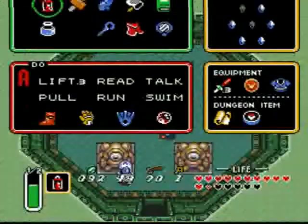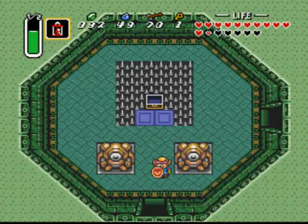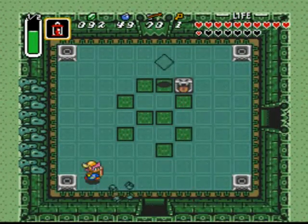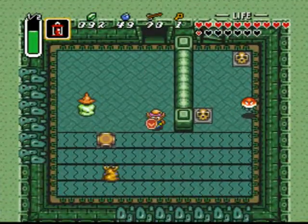Zelda 3, Link to the Past. We're still in dungeon number 6, one of my favorite ones. We just got the compass. So now, let's go up the floor.